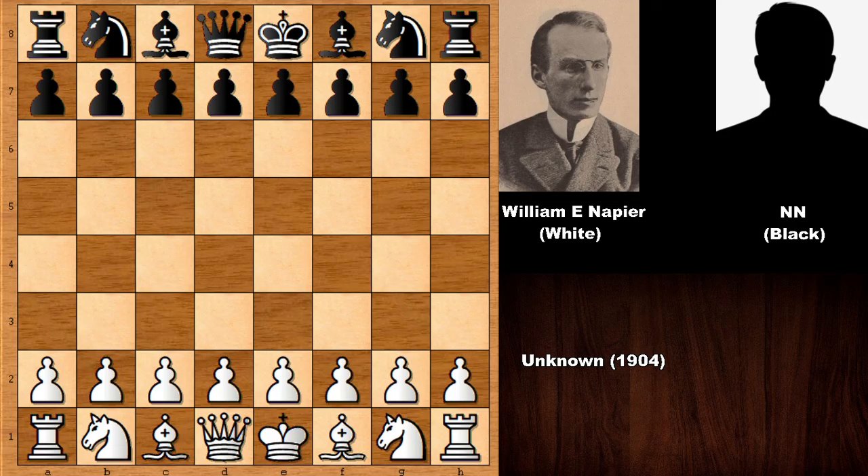Hi everyone, today I have a fantastic chess game to show you. This is a chess game you most definitely have to see. We have William Edward Napier, and his opponent was an unknown chess player — the location was also unknown.